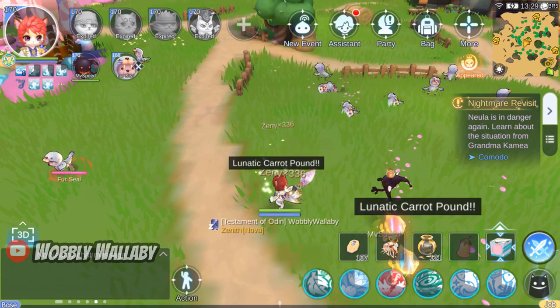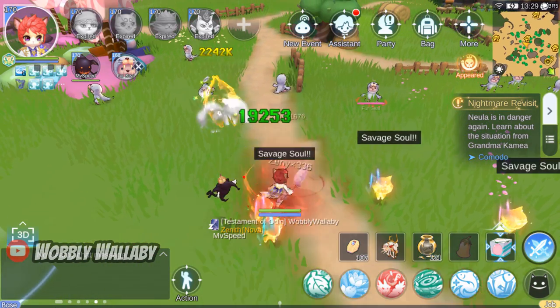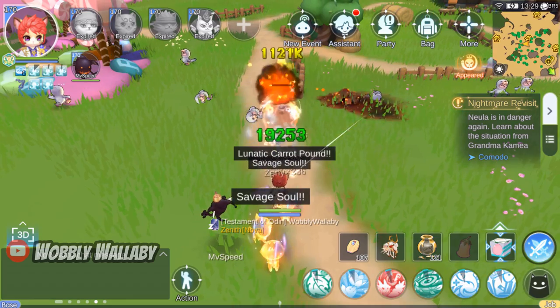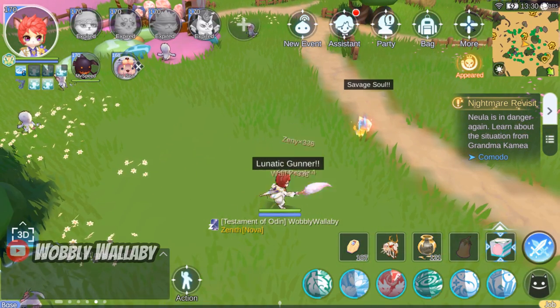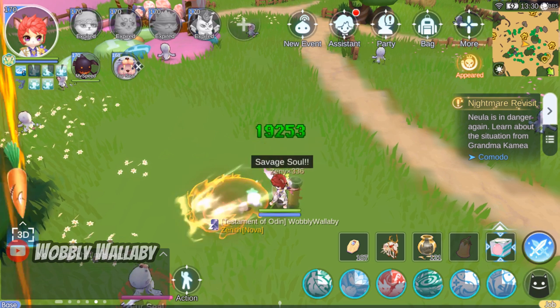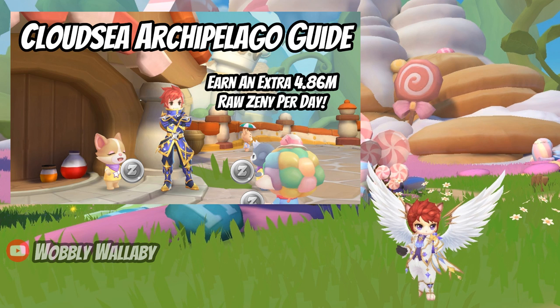Why farm Komodo? Right now, Komodo is my favorite farming spot. You can earn great raw zeni, have map buffs for better farming, have materials you can use towards ancient equipment, and have sellable materials too. Make sure you unlock all your Cloud C Archipelago buffs to gain better farming efficiency and increase drop rate. If you need a guide to unlock these farming buffs, see my Cloud C Archipelago guide — the link will be in the description.